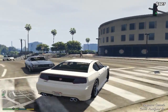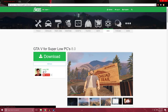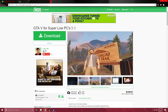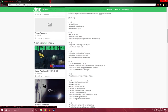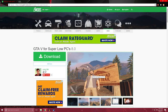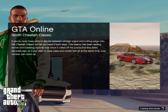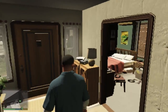This is still not low enough resolution to look like a PS2. So I found this — I'm going to go ahead and install GTA for super low PCs. My PC isn't really a super low PC, but I'm assuming it's going to help me turn down the resolution and a ton of other settings to make this game look like it's running on a PlayStation 2. I'm going to download, install it, and get this thing up and running.